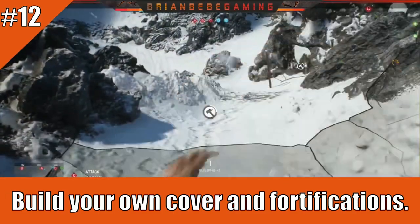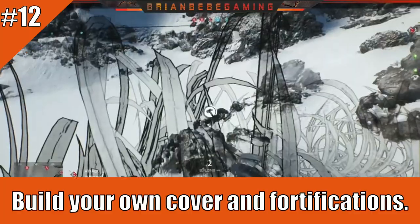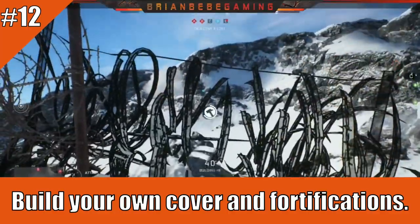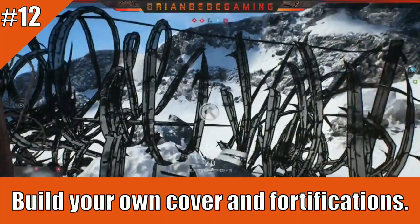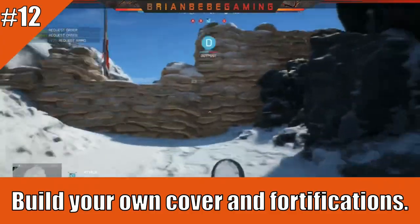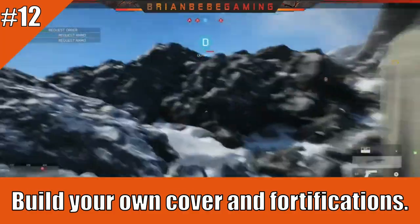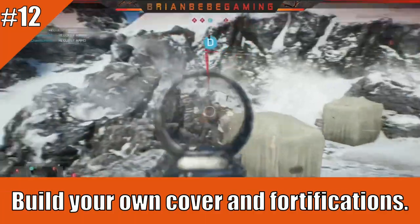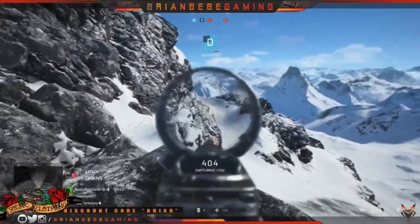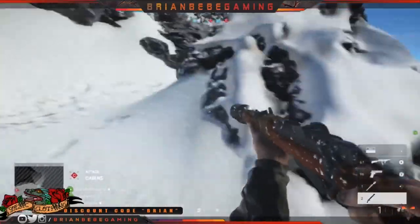The last tip: build your own cover and fortifications. This is a great feature in Battlefield 5 — building fortifications at the start of matches has helped me stay alive so much. It reduces my total deaths per game, improves your KD ratio, and helps you hold positions better. Keep in mind that enemies can destroy your fortifications with explosives, but after they blow up your cover, you can just build it right back up. Definitely take advantage of this feature.